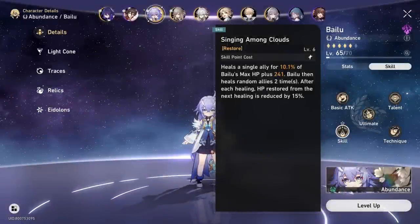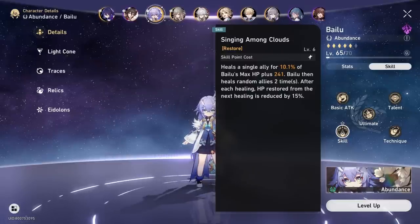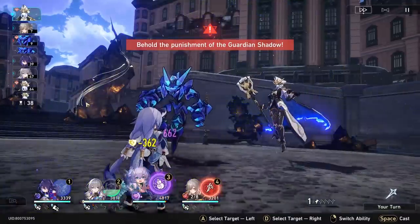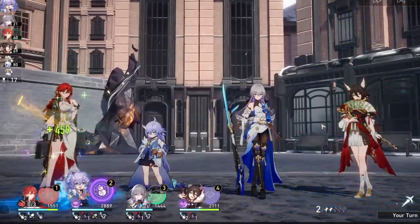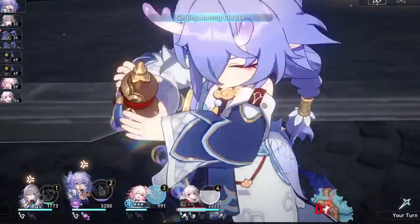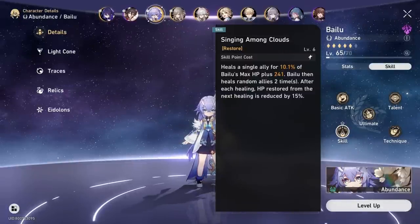Bailu's skill, Singing Among Clouds, is a pseudo-AOE heal which costs one skill point. It heals the person you target for a good amount. The catch is that after you heal that target, the skill will bounce two times to completely random party members. Every bounce reduces in power by 15%, so the initial heal, then 15% less on the first bounce, and 15% less again on the second bounce, resulting in a decreasing amount each time.